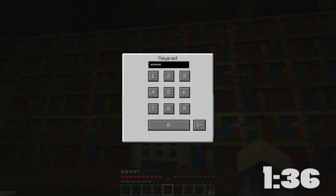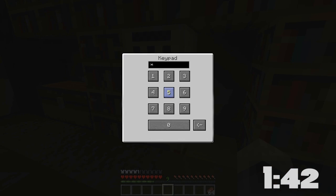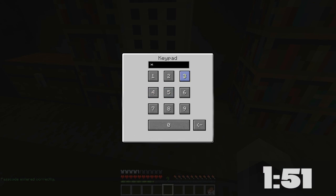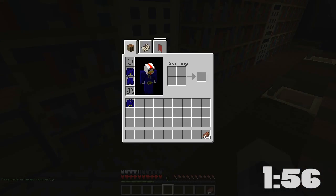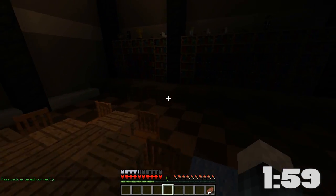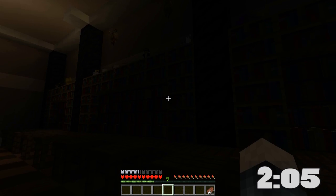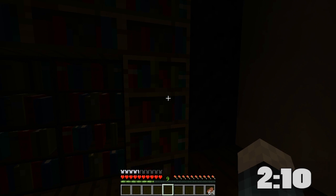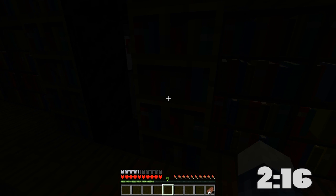Three, two, one — not that one. Three, two, one — nope. This is tough. Please — wait, did that one open? Did it enter correctly? Hang on, what did it open? I entered the password correctly. Where are the buttons? Surely there must be a button here. Oh, there it was!